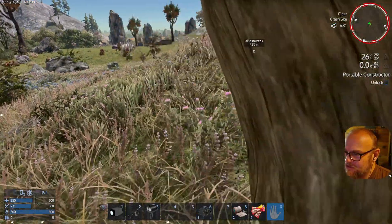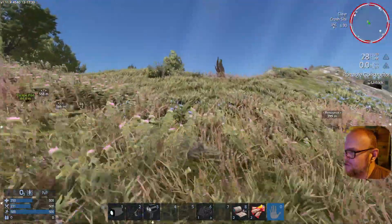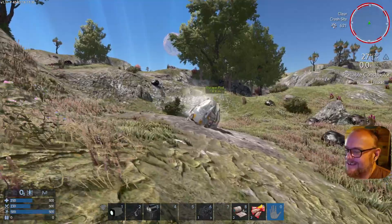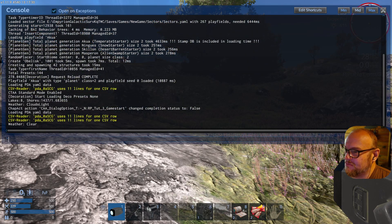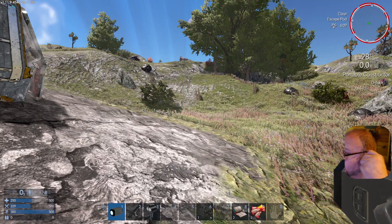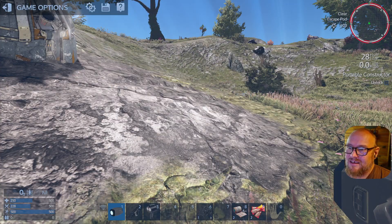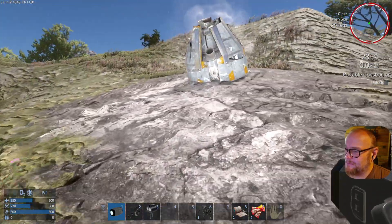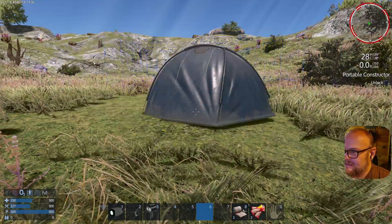Can we pick this stuff up? Crouch — can we punch trees? We can't punch trees. Portable constructor unlocked! What is a portable constructor? Oh, that noise — it's my alarm going off. Crap, that means we're out of time. It's 1:30, I'm supposed to be in the car already driving somewhere. Maybe I picked a bad time to do this. Can we save? It says backup game save — back up, create it. I've never played this game; I'm totally completely lost, but cool — we have a tent.